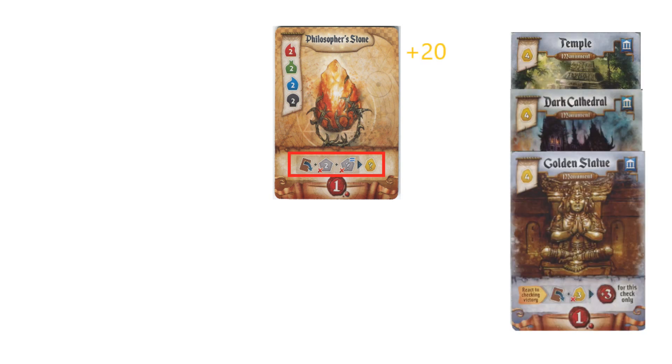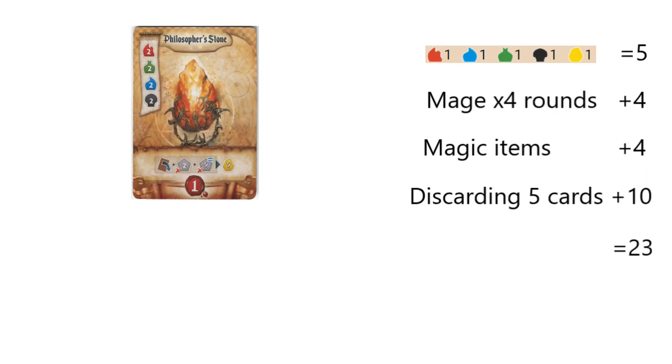The second easy way to win is with the Philosopher's Stone. The Stone allows you to transmute 1 resource type into gold, which you will then use to buy a stack of monument cards all in one go. As the Stone gives you 1 point itself, you'll probably need 4-5 monuments to reach 10 points. 5 monuments cost 20 gold, which thanks to the Stone is only 20 resources. Adding the cost of the Stone (8) and the cost of using its power (2), you'll need a total of 30 resources to reach 10 points most of the time. At a minimum, you will get to 23 resources in the 4th round by doing nothing but discarding cards and taking magic items. The math for that is on the screen.